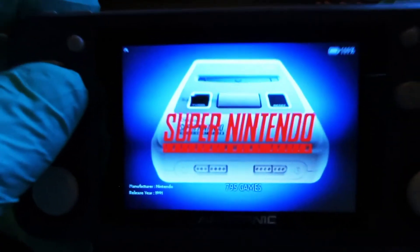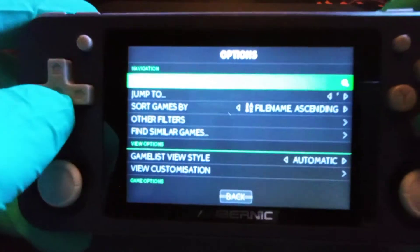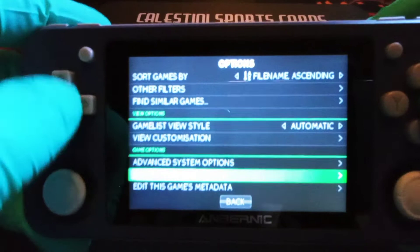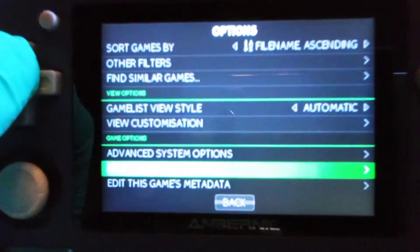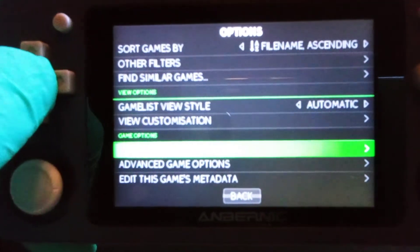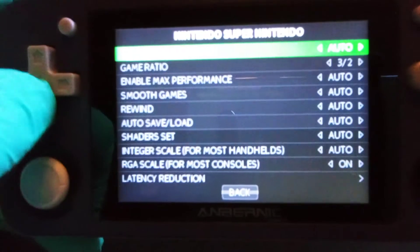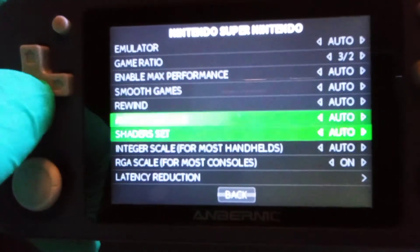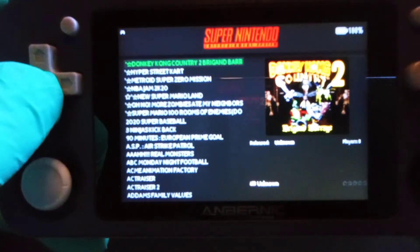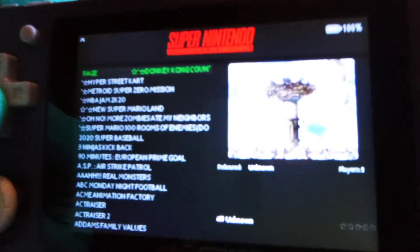Let's go to SNES for instance. Instead of going into RetroArch, hit Select and come down to Advanced System Options — that's system-wide — or Game Options for just this game. I'm going to go into Advanced System Options; take a second to load. Now we're in it. Three-to-two will give you full screen, and RGA Scaling is on so when you load a game you get the full potential of the screen. The ratios look pretty nice — RGA Scaling makes it look really beautiful.